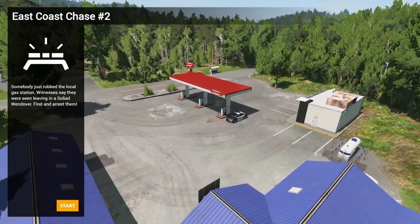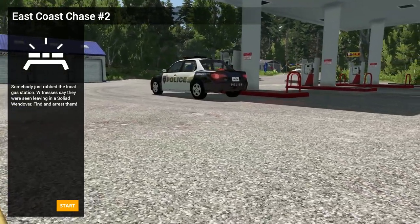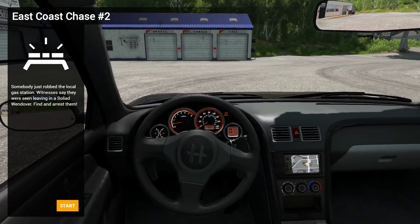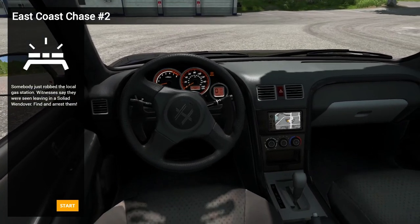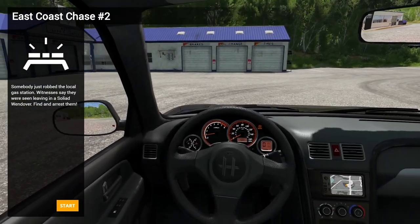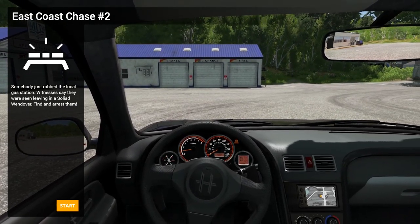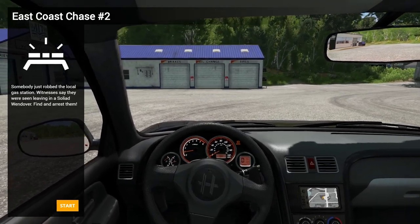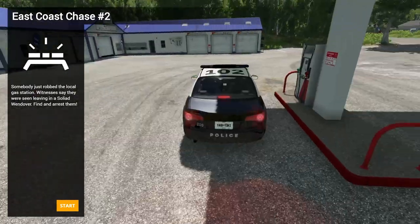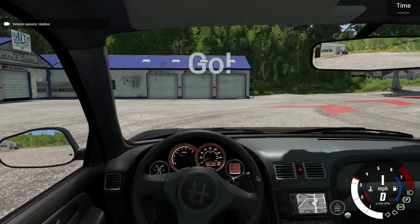Right, here we go — East Coast Chase number two. We're in a completely different kind of car; it looks a lot more sporty and a lot smaller. Let's have a look inside — it's got drive, neutral, one, and reverse. So it's an auto again but looks a little more compact. Not sure if it's front-wheel drive. The briefing says somebody's just robbed a local gas station; witnesses say they were seen leaving in a Sóliad Wendover. Find and arrest them. We'll never catch them in that! Anyway, let's jump in and see how we go — back in the cockpit, hit drive, go.